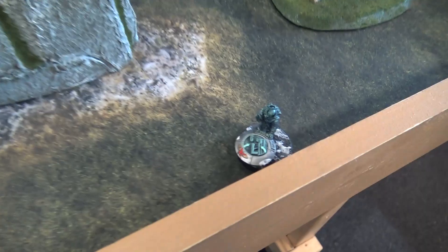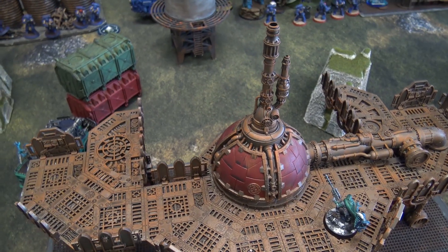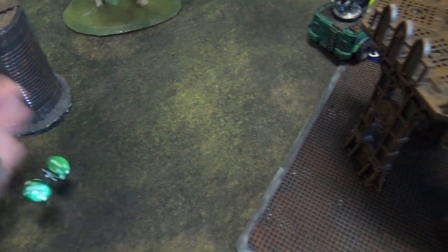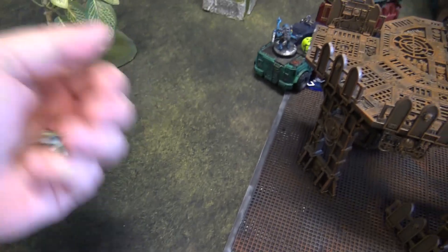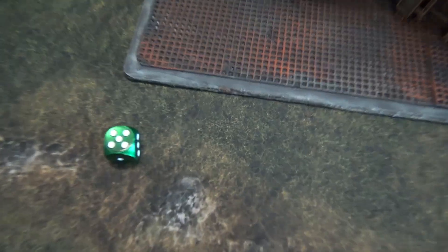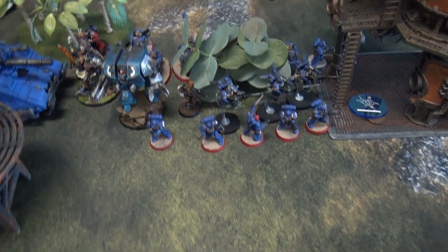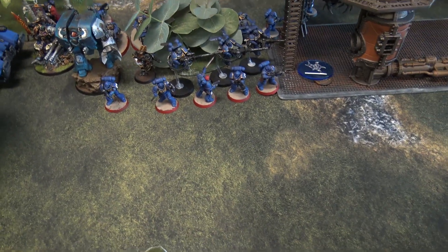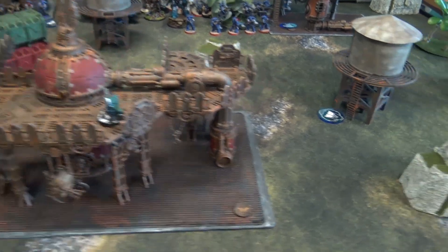GSC turn one movement: minimal — a couple of units adjusted position. Shooting phase: my Rock Grinder fires its heavy stubber — three shots hitting on sixes due to movement and second bracket — no hits. My Sanctus fires at the Chaplain, hitting on two, wounding on a five giving a mortal wound plus normal damage. AP minus one, four-up save fails — Chaplain is dead. My opponent spends a CP to re-roll into a three, still fails, Chaplain is dead.